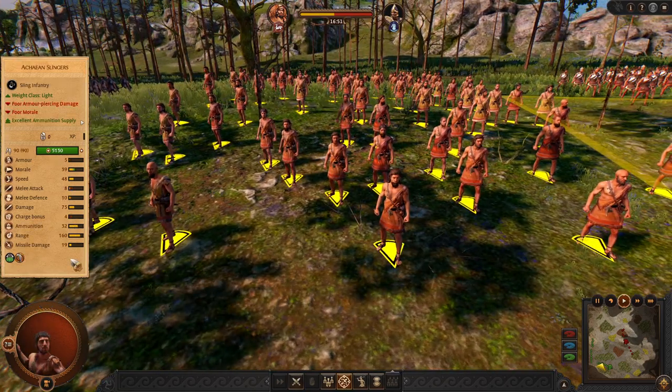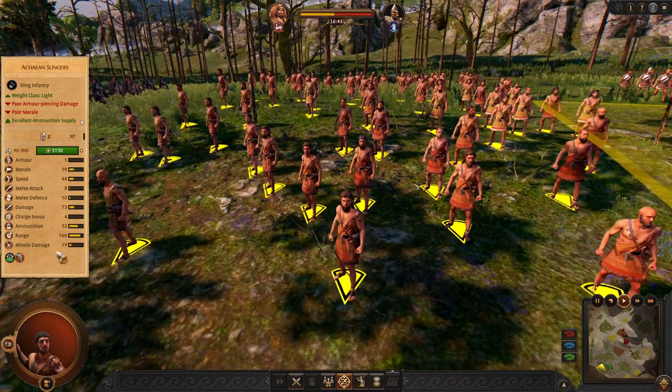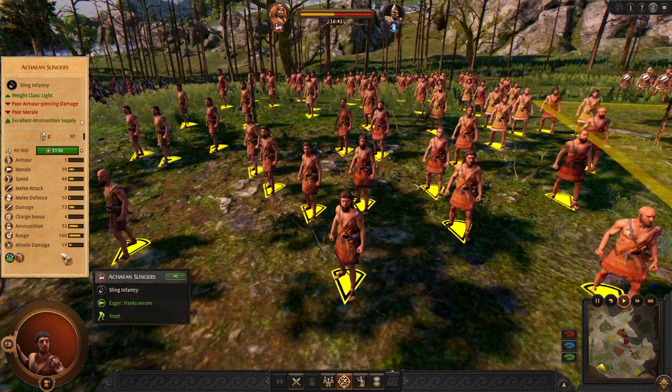Rodos has Achean Slingers — very good missile units with a lot of ammunition, good range, expendable, and very cost efficient. Everybody is using Achean Slingers.